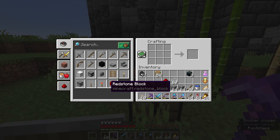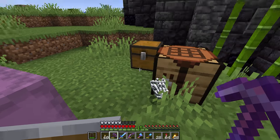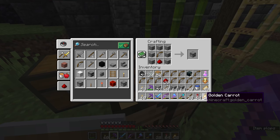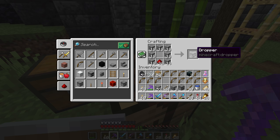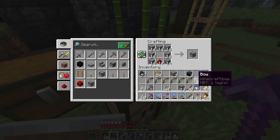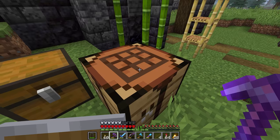Got to grab some sticks and some string and let's make as many bows as we can possibly fit in our inventory, which is about 10. My favorite way of crafting dispensers now is actually to fill up all the slots of the crafting table with the other materials. The bows obviously don't stack, but if you put the redstone dust and the cobblestone in there, you can just shift-click the dispenser out, shift-click a bow back in, and make them over and over again like this.